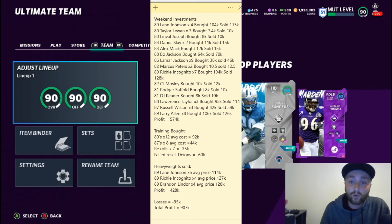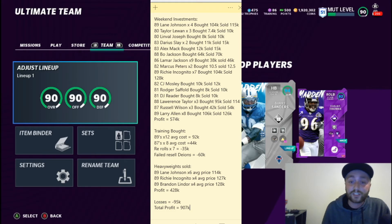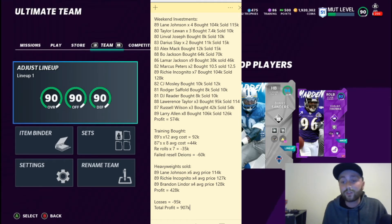The Lane Johnson — I bought four of them for 104k and sold for 115k, so I made 11k per card. Some of these 80, 82, and 83s I was just dabbling into — you can definitely do that if you don't have as many coins. Lamar Jackson's price really plummeted because Michael Vick came out, and same with Russell Wilson. So it was a good opportunity to invest because I knew their prices would shoot back up.